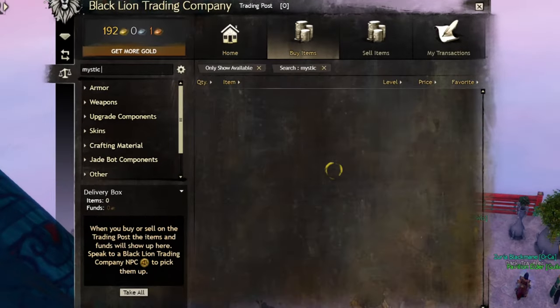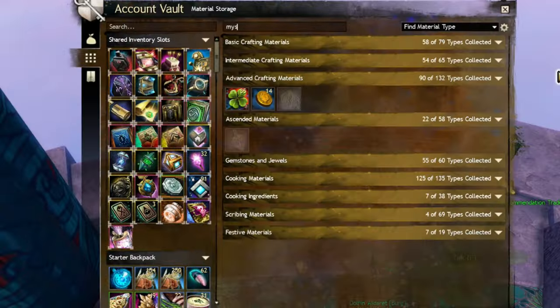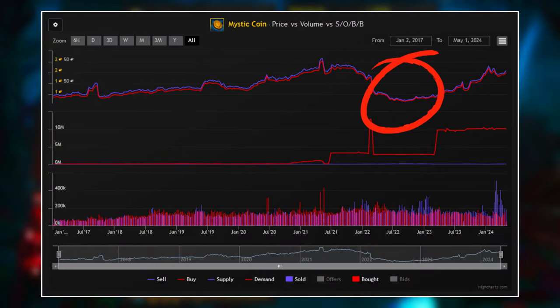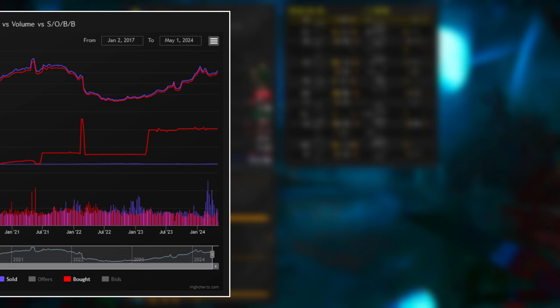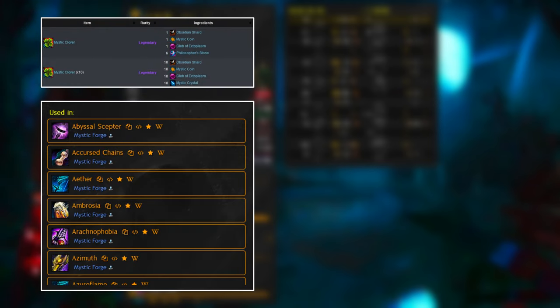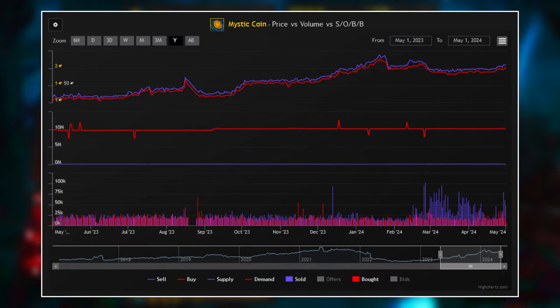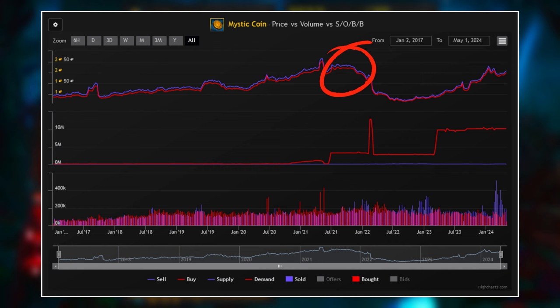Something bad is happening to mystic coins — or good, if you own thousands of them. Two years ago, they were selling for about 75 silver apiece, which meant relatively cheap legendaries, unique skins, and even achievements. Those days seem to be long gone, as we're paying over 2 gold per coin, and we're basically back to 2021 price levels.